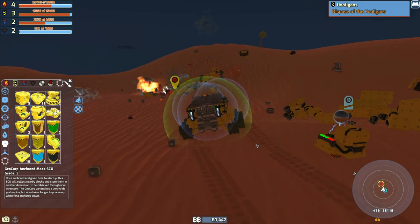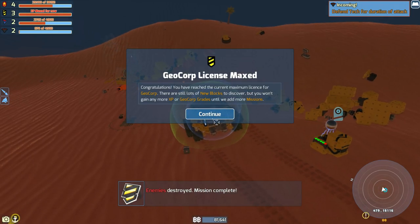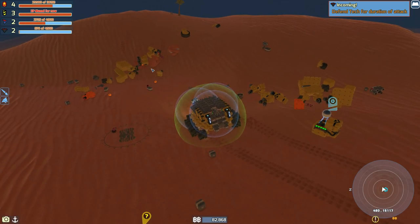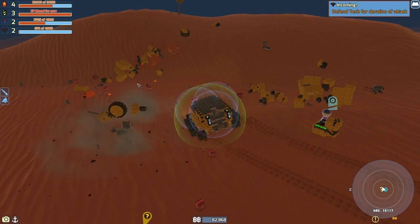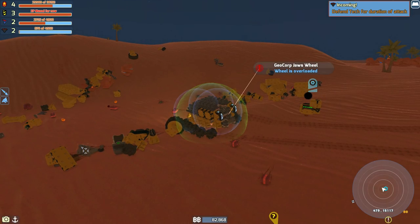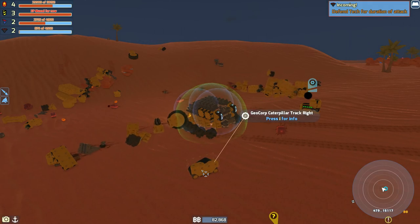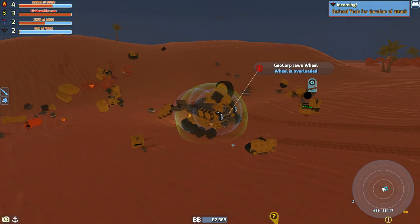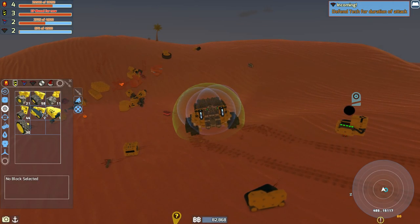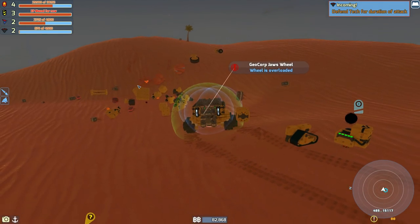Whoa, you kind of exploded. I'm assuming that really didn't kill you. Maxed out with Geocorp, so now we can purchase anything from them when it's actually in stock. Toe ring type 2 - that's fine. Darn it. So I believe now we have two of the right track, unless I'm wrong, which I'm really hoping I am. Let me look - yeah, we have two of the right track. Darn it.